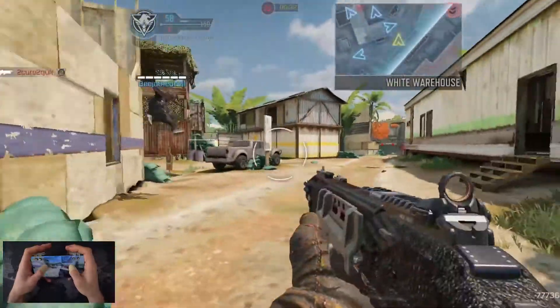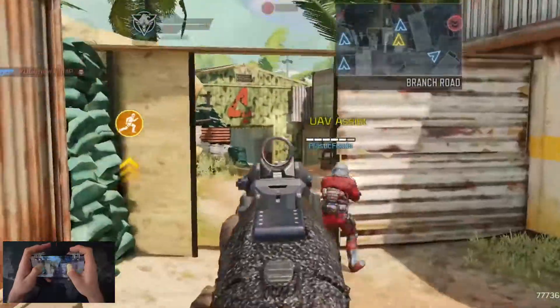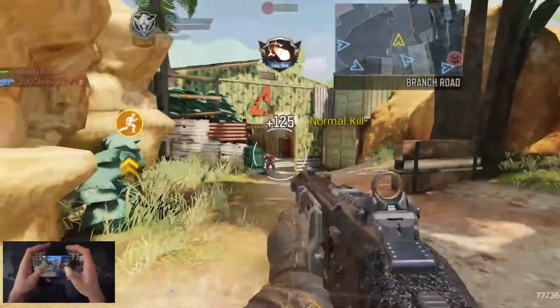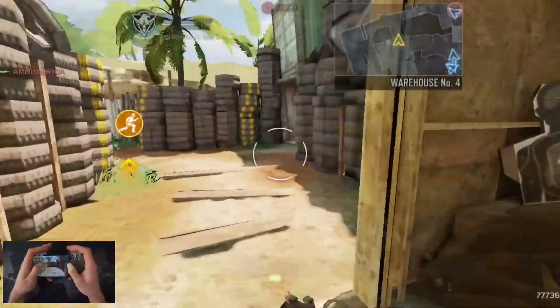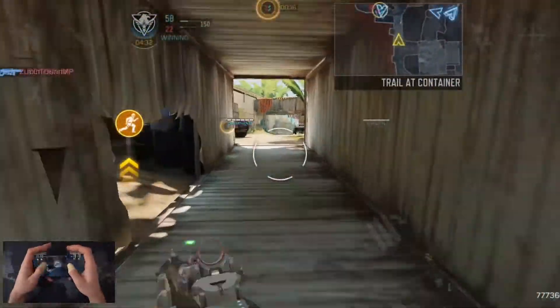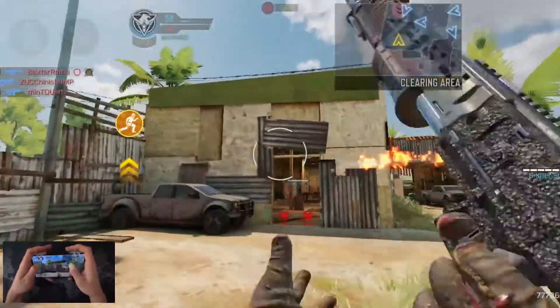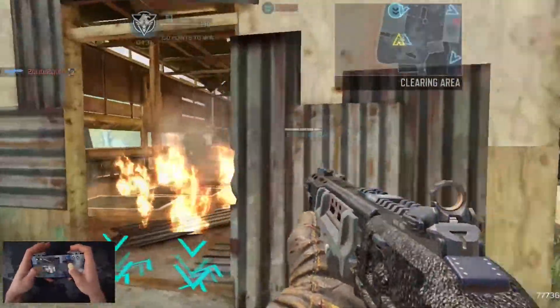My teammates are just terrible. I'm leaving the hardpoint to search for enemies and kill them, but what exactly are they doing right now? Look at the range — I like it. For a shotgun it's awesome. I mean, a shotgun is literally made for short range, not for these kinds of long range shots. So for a shotgun, this is cool.